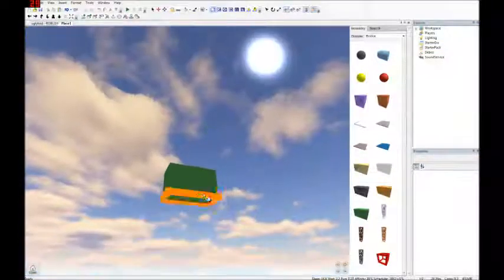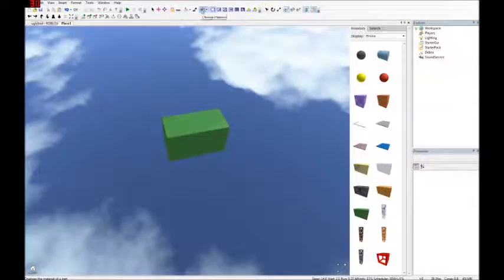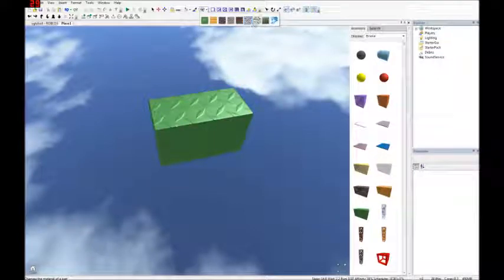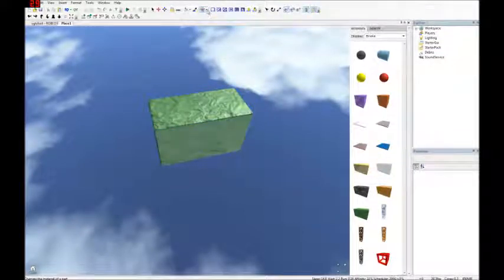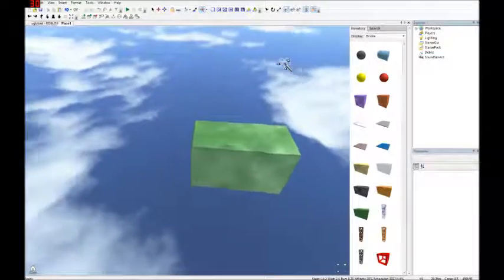I like to make my bricks smooth for building. Right here there are Materials — different looks for the brick. You have the original Plastic, Wood, Slate, Concrete, Corroded Metal, Diamond Plate, Foil — otherwise known as tin foil — Grass, which is one of the most commonly used, and Ice, one of my favorites.